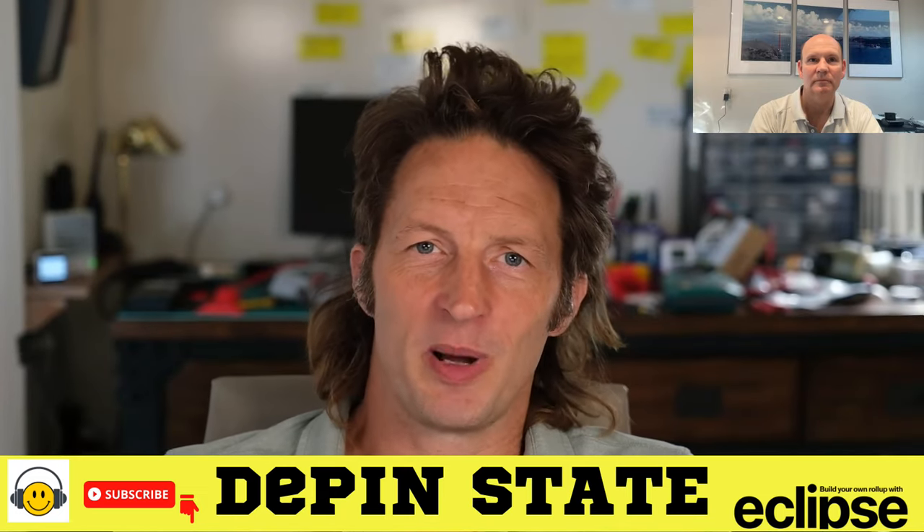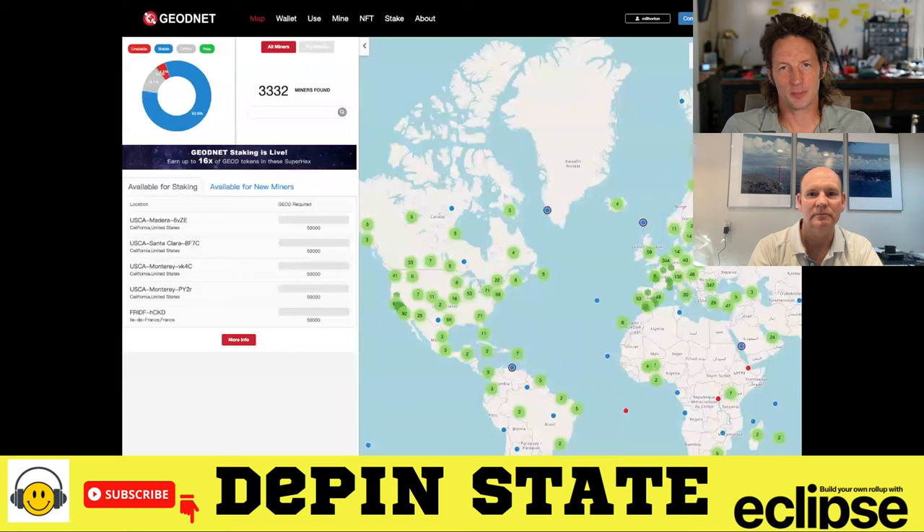Welcome to the Deep in State, sponsored by Eclipse. I am Nick Hawks. On today's episode, we have Mike Horton from GeoNet. This episode is sponsored by Eclipse Labs — if you're pushing the limits of what's possible on chain, you should build your own roll-up with Eclipse. We'll have more on them later in the show. Before we get started, remember to hit the like and subscribe button. This alerts you to when the next episode drops and helps us keep bringing great guests like Mike to you.